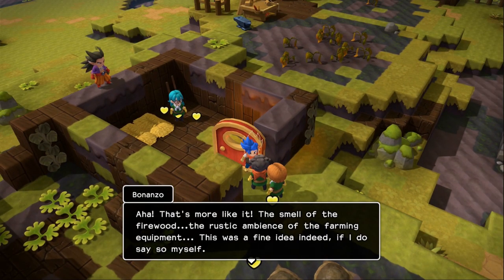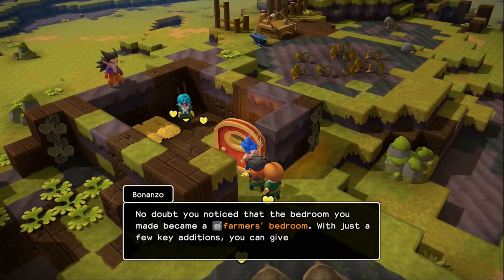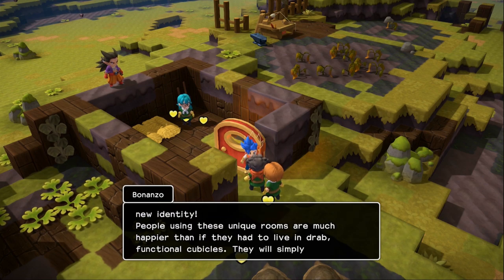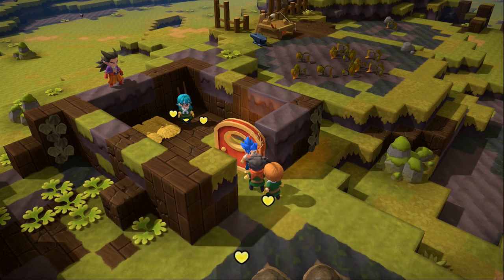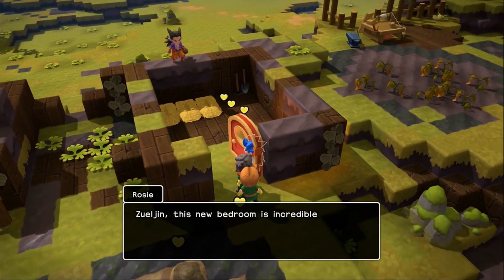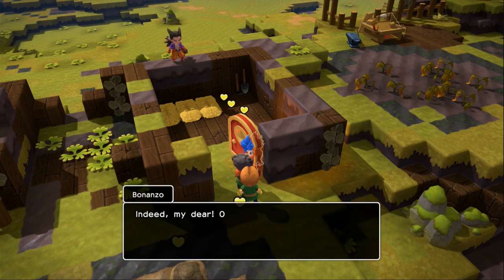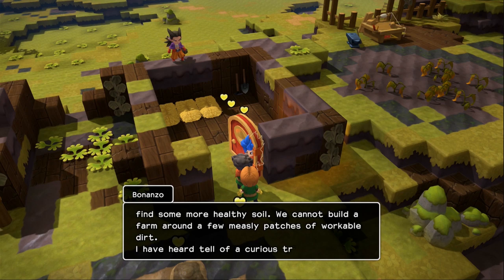That's more like it! The smell of firewood, the rustic ambience of farming equipment — this is a fine idea indeed. No doubt you noticed that the bedroom became a farmer's bedroom with just a few key additions. You can give a room a whole new identity — people using unique rooms are so much happier. Zul'jin, this new bedroom is incredible! We're one step closer to getting the Furrowfield farm back on its feet. Our next priority must be to find some more healthy soil.